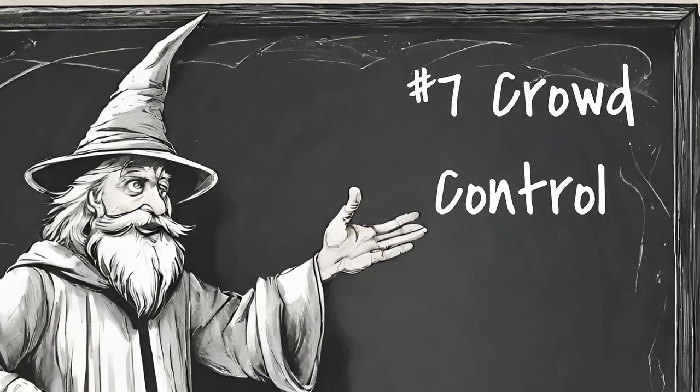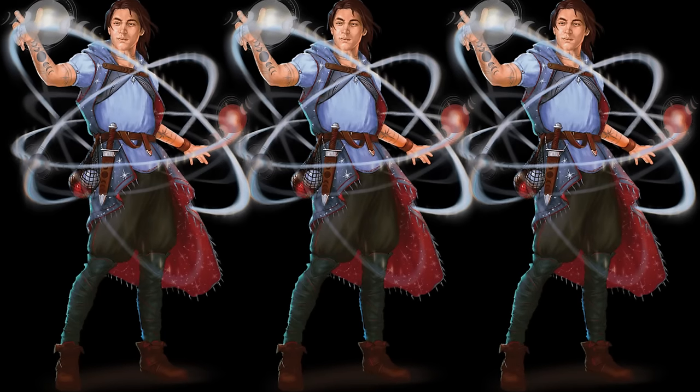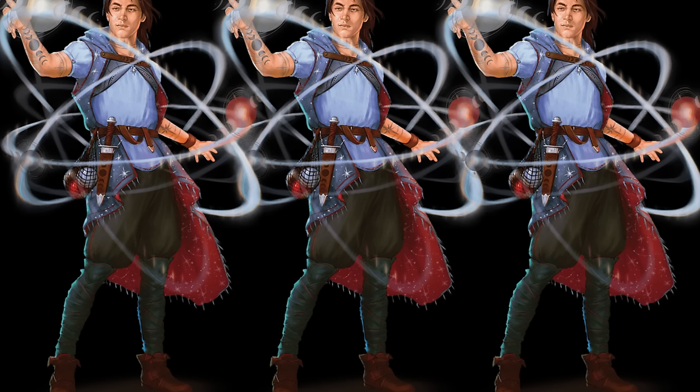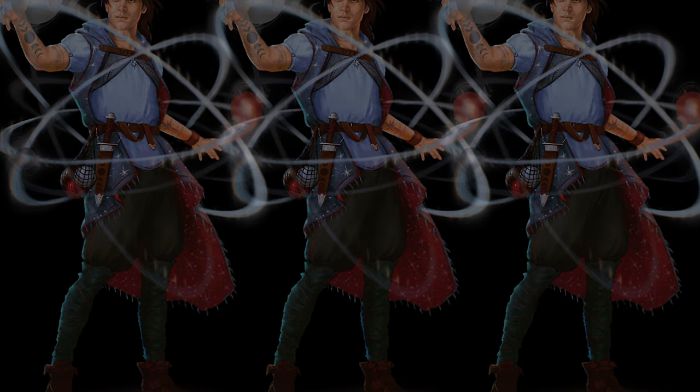Number seven: crowd control. I'm going to include spells like Fireball here, because dead is a great condition to throw on a bunch of mooks. But Slow is also really nice, or Hypnotic Pattern, or Fear. A cleric's most valuable crowd control option is probably Spirit Guardians. And then there's spells like Synaptic Static — combining area-of-effect damage with a mass debuff. Just like with battlefield control, you want to avoid redundancy here. There can also be an overlap between crowd control and battlefield control — an enemy that can't attack or has their attacks hindered is a controlled enemy, whether through a condition or the battlefield. There's no reason to stack this stuff when you could be doing other more valuable things.